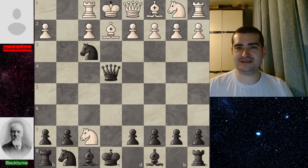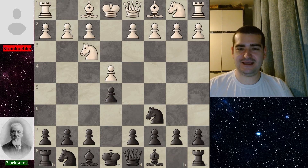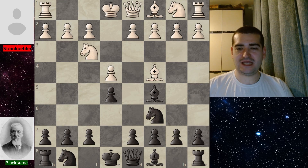Our game didn't go that way, but it finished in one of the prettiest checkmates you've ever seen — truly a special one. Alexander Steinkuller opened with e4, Blackburn replied with e5, the game continued with knight f3, knight c6, bishop c4, and bishop c5 for Blackburn. This is the Italian game.